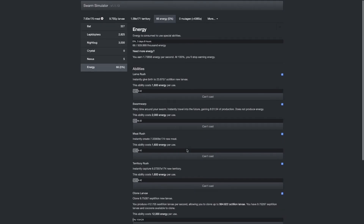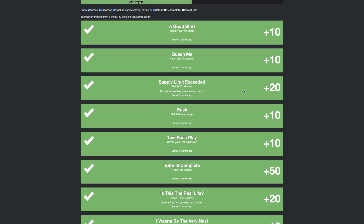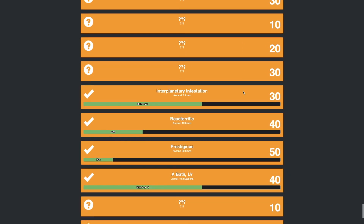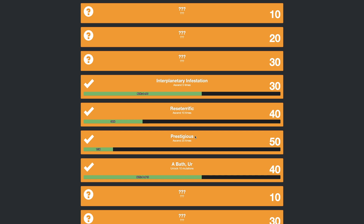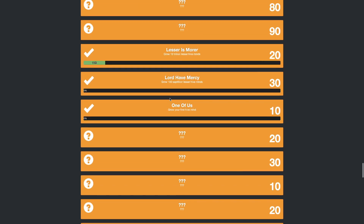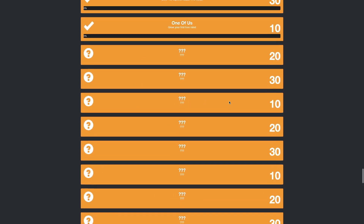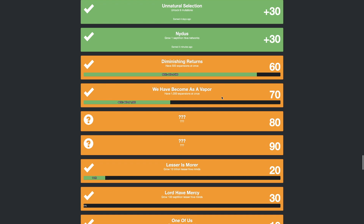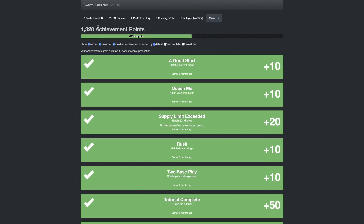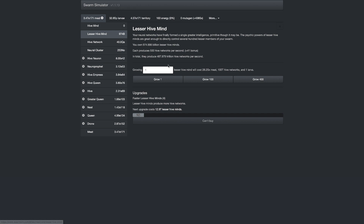When we log in again to Swarm Simulator, even though it's a little bit of a disappointment, I can check my achievements — I am 55% complete. I'm probably not going to be a completionist, just because of things like 'Prestige 20 times,' which is way too many. The next prestige is probably going to be my last — I don't even need to do it five times, because that gets me every single mutation. I currently have twelve dimensions.